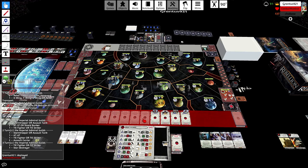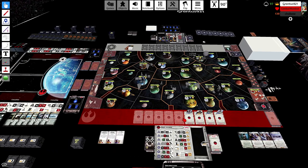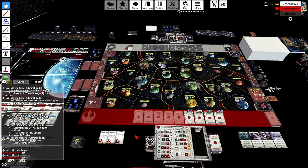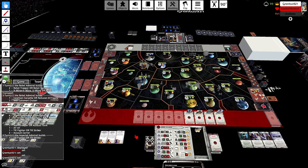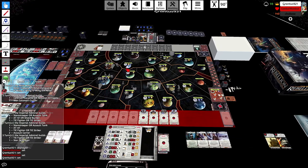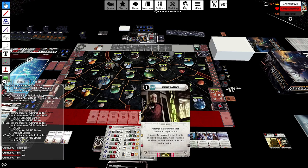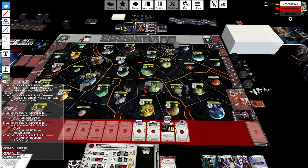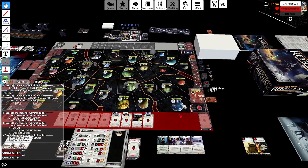Maybe if you want to consider an earlier rapid to try to get out of that region, it could put him in a tough spot if you were able to get to Yavin or Mon Calamari or something like that. But it's looking tough with all of his Star Destroyers right around your base right now. Let's see what I can grab here with Infiltrate.